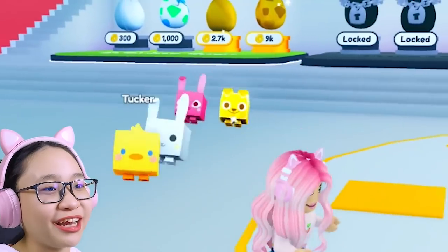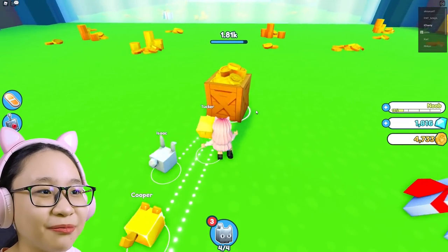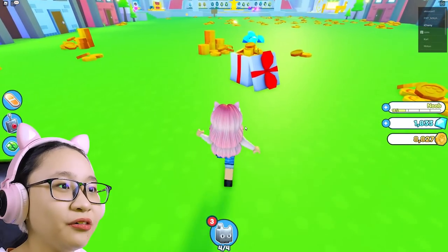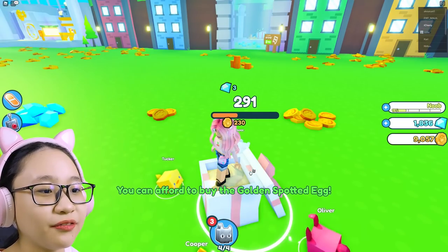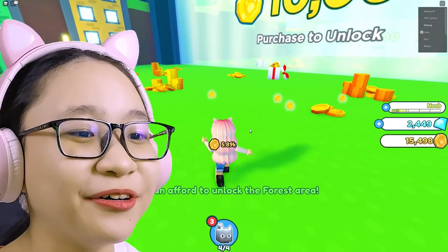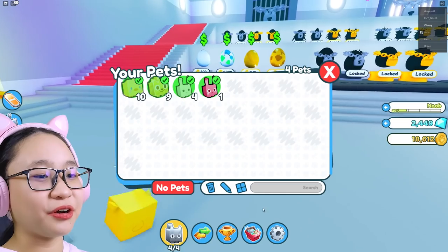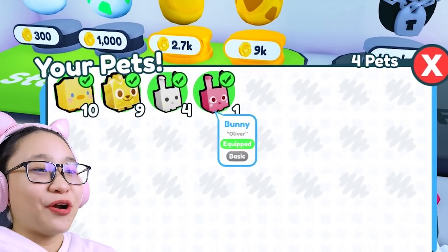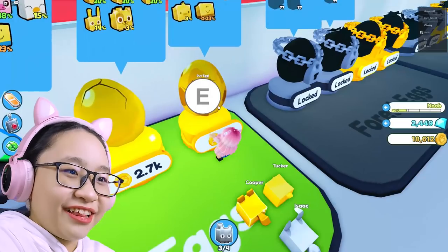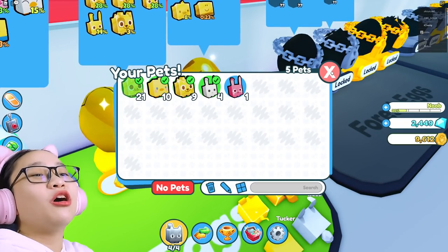Let's go collect more coins. Look at the way they hop! We have four pets now so this should be a bit faster. You can afford to buy the golden spotted egg! I'm like a pro now. We can get a golden cow, golden pig, golden chicken, golden chick, and a golden whatever this is. Buy and open a golden spotted egg for 9,000 coins. I got golden piggy!